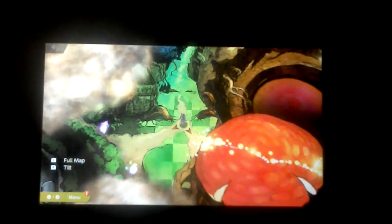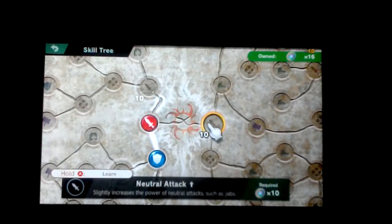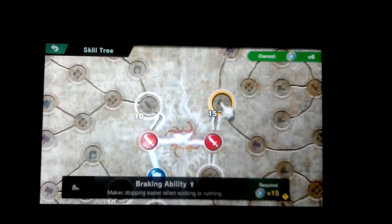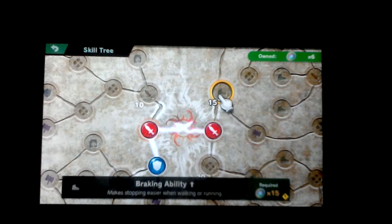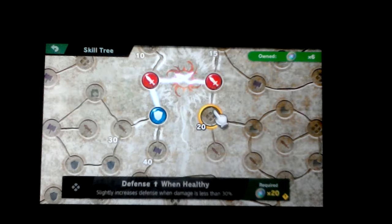First thing first, let's go to the skill tree and see what the game upgrade. I'm going to get that neutral attack so I can get more of this unlocked. Breakability, speed move power, and defense up when healthy.